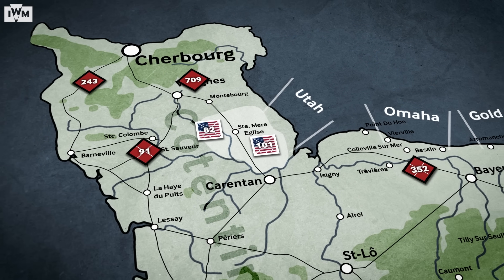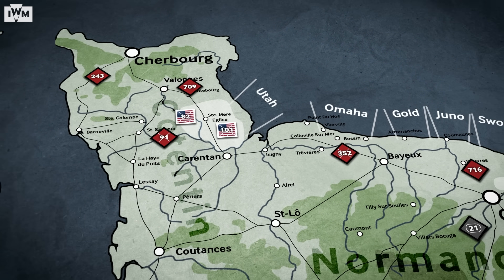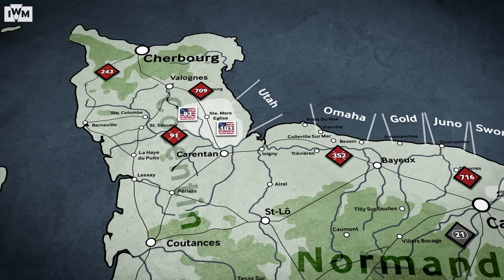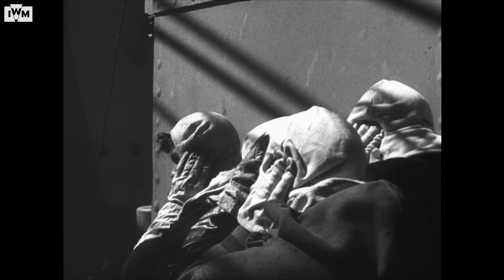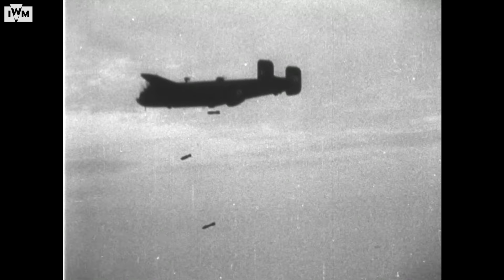Though the American airborne drops didn't quite go to plan, they caused chaos and confusion amongst the German defenders and secured the exits from Utah Beach. By now, the Allied air and sea bombardment of the beach defences had begun. The volume of fire was huge, but the results were inconsistent. The strong points that survived would exact a heavy toll.